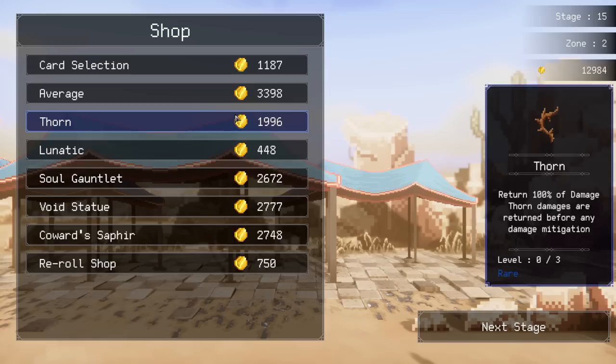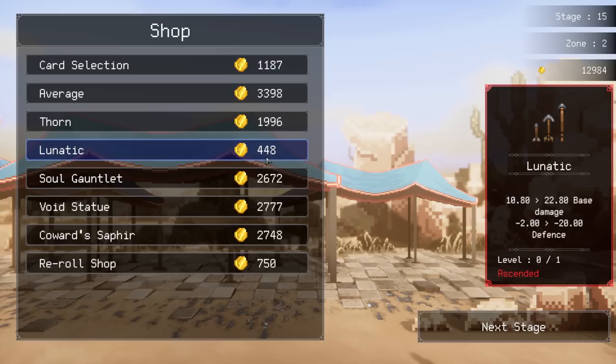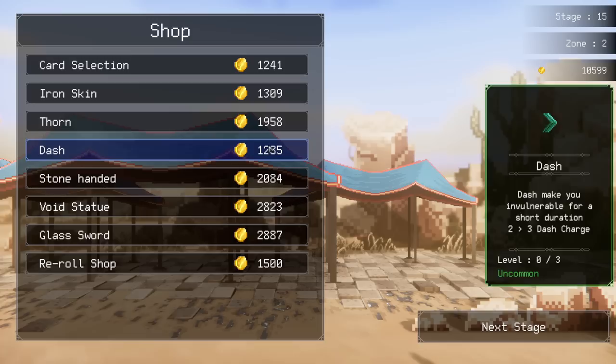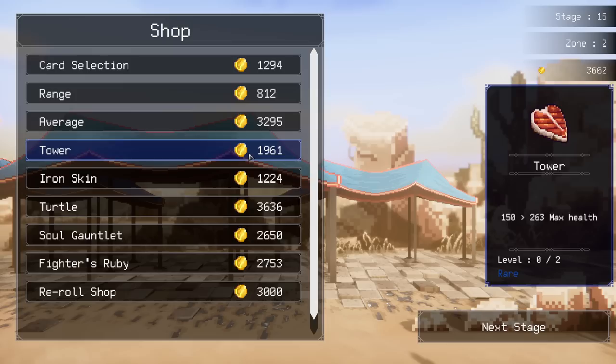Lunatic - I found it and it's bugged! Hey dev, I found a bug - you are selling ascended cards for a rare/common rarity cost. I found Lunatic! Let's go - 22 damage and it reduces your defense by 20. If anything touches us we will die, but I'm okay with it. I'm okay with it being rare and having an extremely huge downside. I'm always okay with huge downsides. Let's take this to splash off some of that minus defense. I have 462 attack speed.